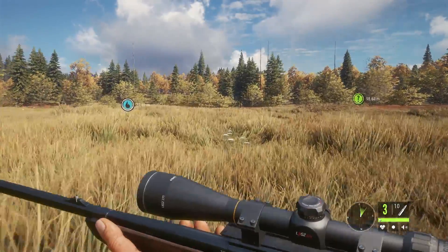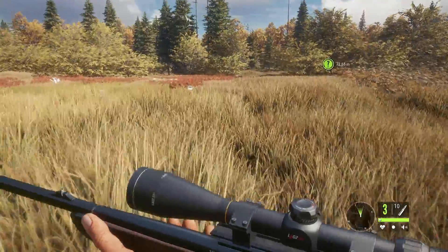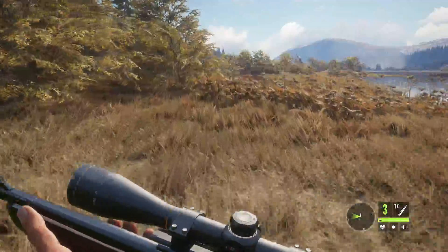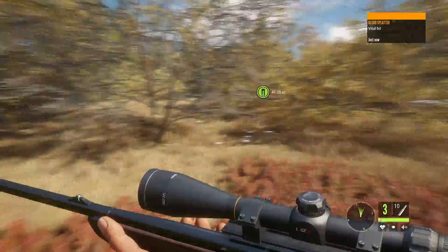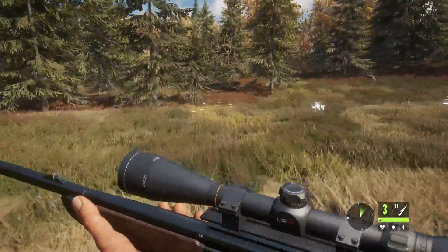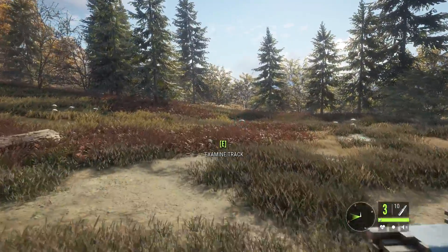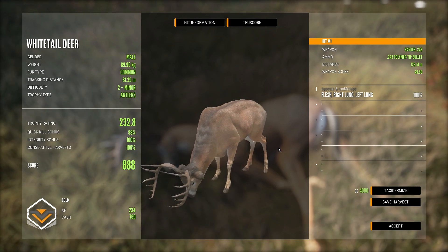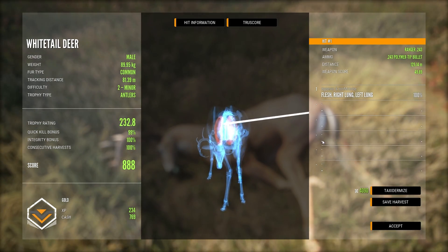Which animal are you waiting for the most with True RACKS? They're going to implement them in stages — we've got white tail and black tail, and it's probably going to be elk next. Then you've obviously got moose and red deer. Red deer should be really good if you think about the variation of the really big ones. Moose are supposed to be quite complicated to do because of the palms — that's why they're going to take a bit longer. But it's going to really add to the game. That was a vital — it couldn't have gone far. There it is, just collect it.